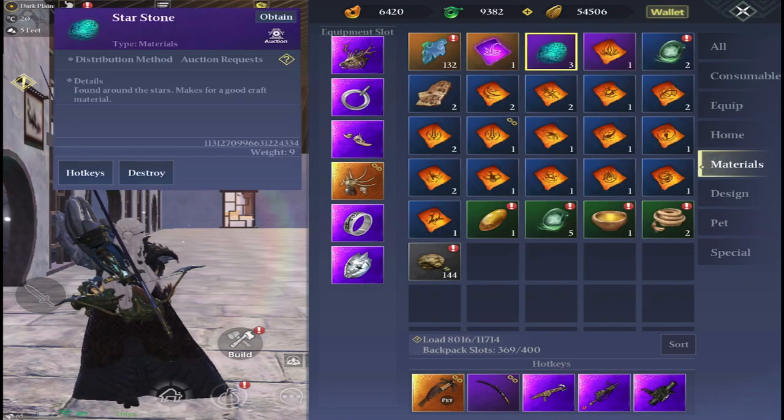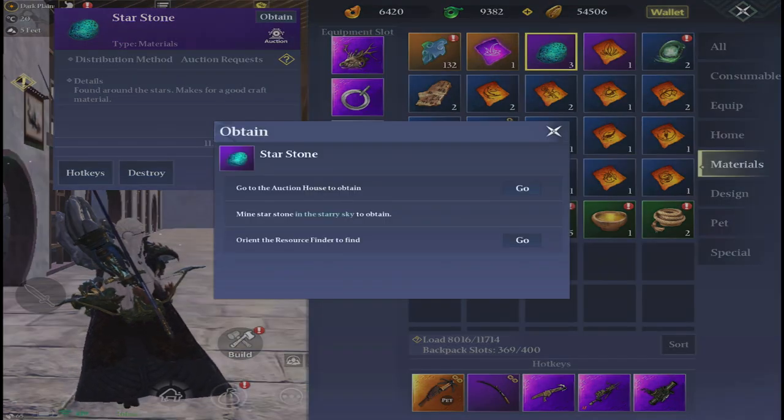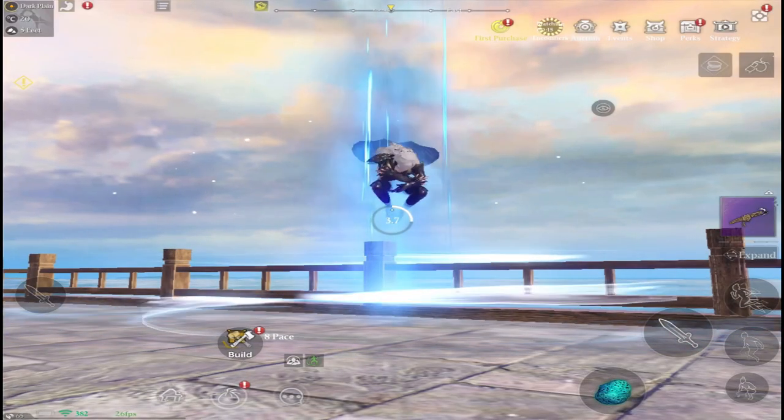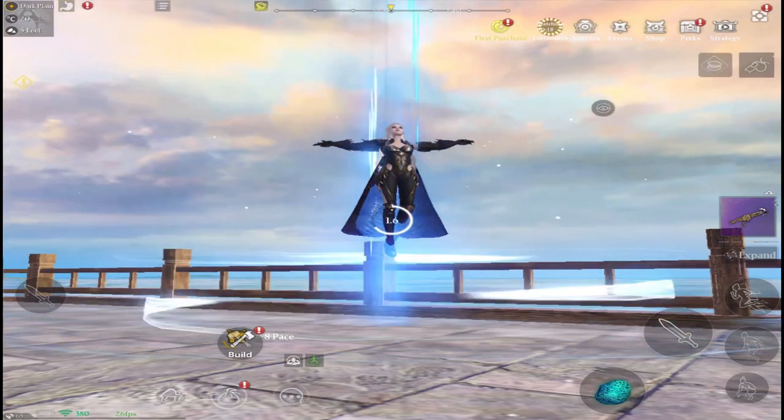I got a huge haul of three and I was up there for about 20 minutes — they do take a bit to mine and you're not guaranteed to get one each time. If you're a glutton for punishment you can go up and mine them to sell at the auction house; they are a premium item so you will get premium currency for them, and you do need them to craft a few things. Anyhow, that's it for today guys — thanks for watching and we'll see you next time.